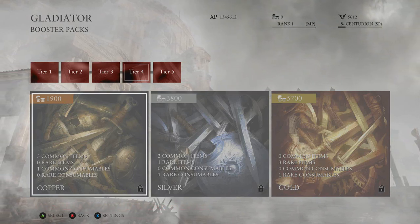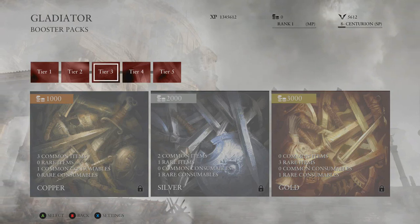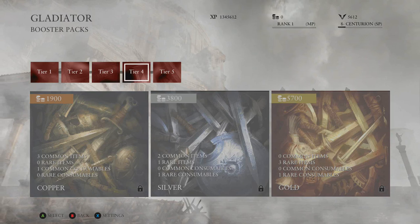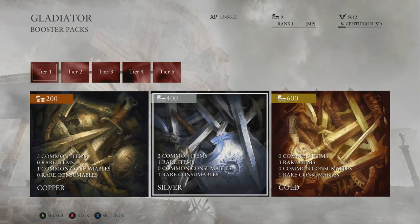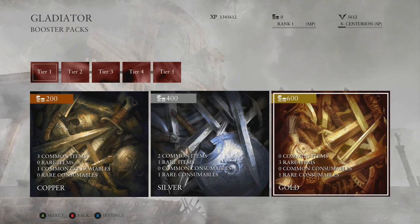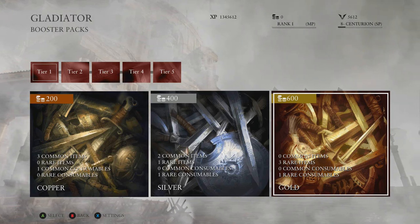First of all, you have to be a certain rank to unlock them, and then you have to buy them with real money from the in-game store. What kind of mockery is this? What kind of taunting is that? You have to be at a certain level to buy a microtransaction — that doesn't even make any sense.